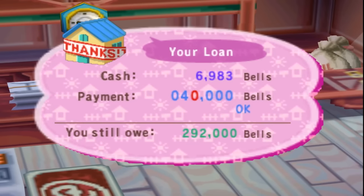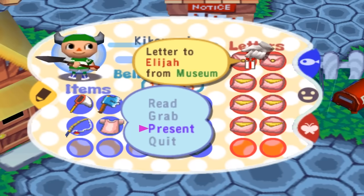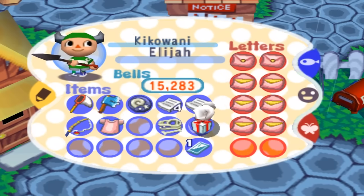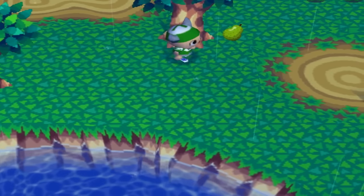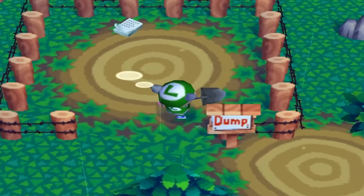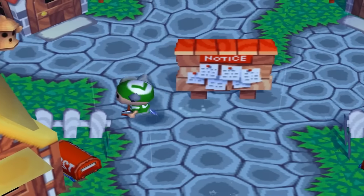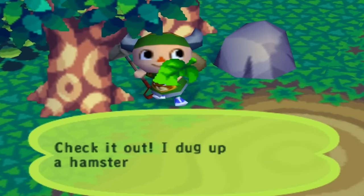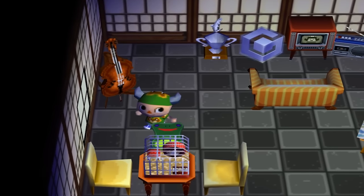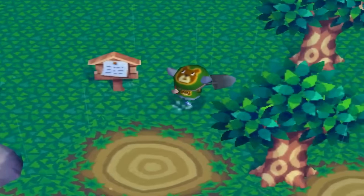Starting day thirty-seven, over the next couple of days I was heads down making money through bug catching, fossil mailing, and money rocking. I got more pears from my first tree and planted them. Then something wild happened — someone insinuated they buried a dead hamster somewhere. I went to investigate and found it — the hamster is alive? Which one of my sick villagers would do this? I bet it was Tank. I don't like Tank.